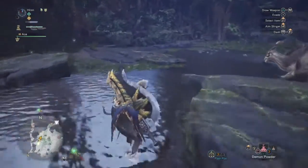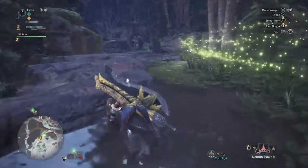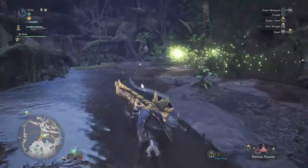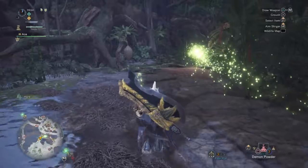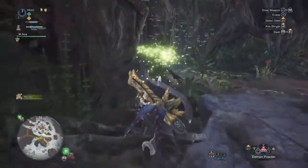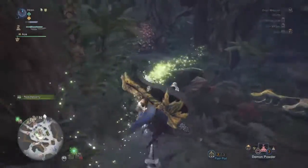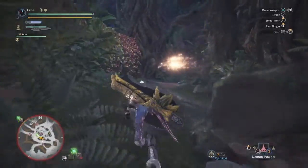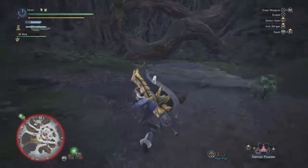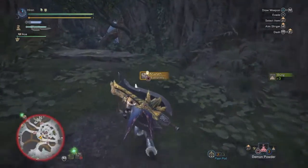I'm using the same build I used for the Devil Joe — my capture build with high rewards. It's three pieces of Curran Armor and two pieces of Legiana Armor. With this build I'm using the same axe that gives me both Exhaust and Sleep phials, and because of the Curran legs, I have the ability to unlock the Sleep phial.